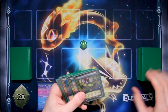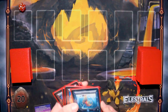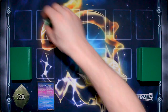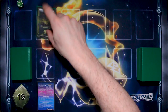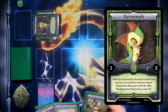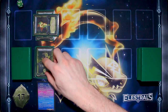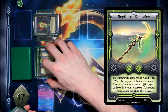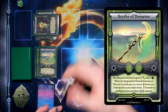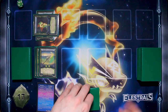I'm going to cast a Teratlas and play Spy Nymph in defense mode. I'm going to play two Teratlas spirits and play Scythe of Demeter and enchant my Spy Nymph with Scythe of Demeter, which gives it plus two attack and plus three defense — so it currently has eight defense. And because I can't attack on my first turn, it is your turn.